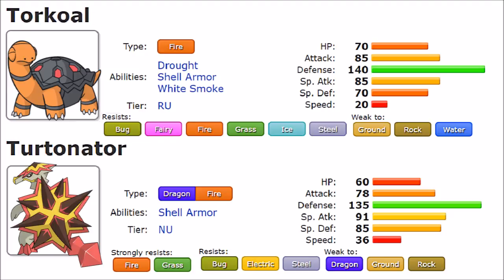Moving to move pools, while the two are quite similar, this is where they are set apart and will be the deciding factor. Both share offensive moves like Flamethrower, Fire Blast, Earthquake, and Solar Beam. On the setup side, both have Shell Smash — one of the best moves in the game — along with Stone Edge and Will-O-Wisp. Both are known for their Shell Smash capabilities and are pretty decent when it comes to the general shared move pool.